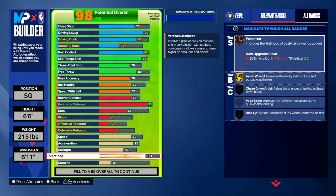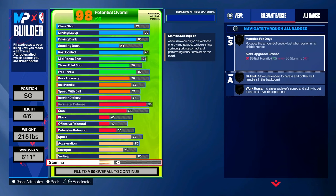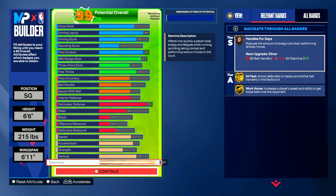Now we're at a 98 potential overall — all that's left is stamina. We're gonna max out stamina to a 97. With that high of a stamina, we got Workhorse on gold, which increases a player's speed and ability to get loose balls over the opponent — an absolutely goated badge. Now we're at a 99 potential overall.